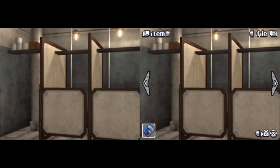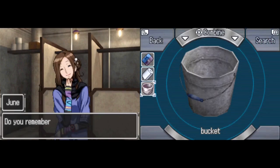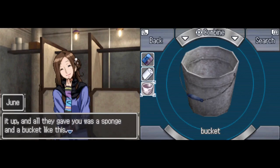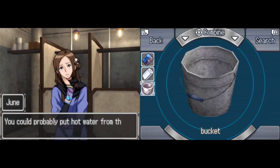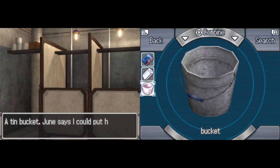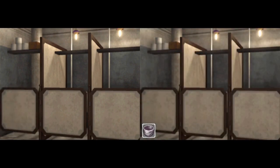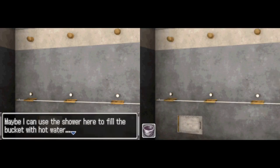We move back to the stall — there's stuff inside. We have a tin bucket. June mentions I could put hot water from the shower in it. It's funny how June does the item descriptions and gets very impatient each time Junpei examines things. I love how she gets impatient with him.